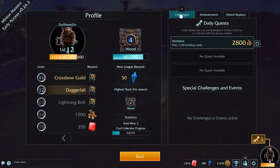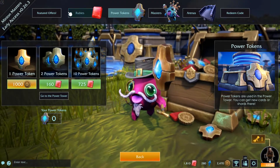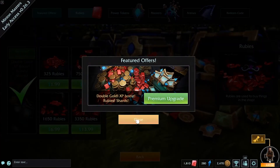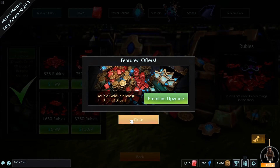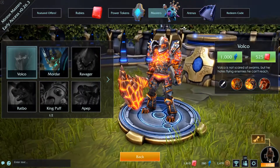We actually managed to do one of those daily quests, which gives us two grand. Premium upgrade options - double gold, XP, good boost, Rubies, Shards. We can't use gold to buy most of these things. Oh, we can buy this one - you need 100,000 gold, but that makes sense. So let's buy two power tokens.